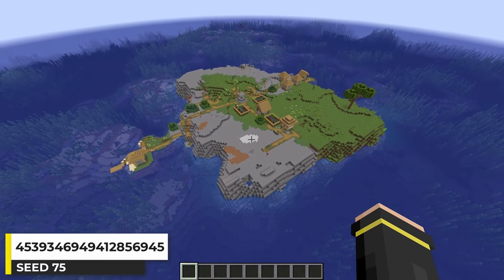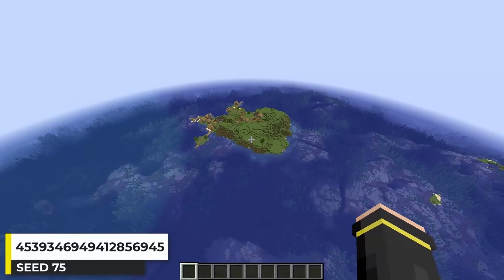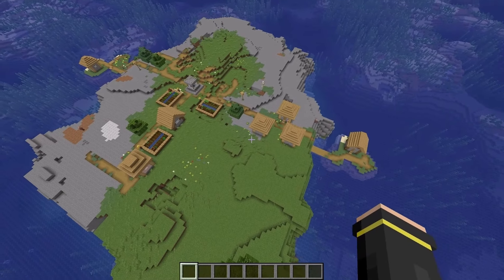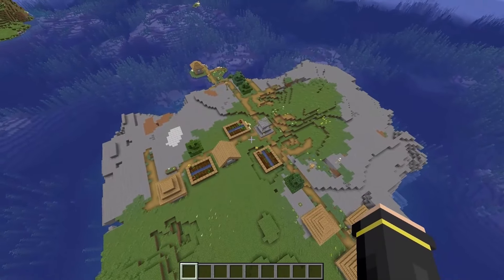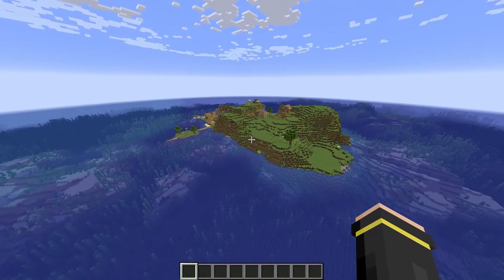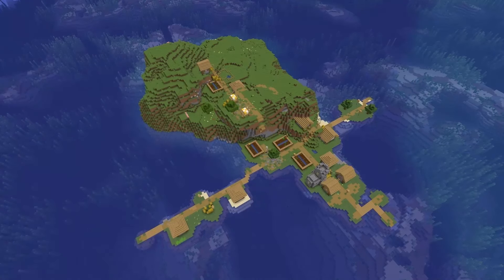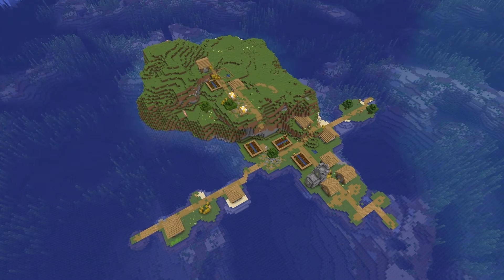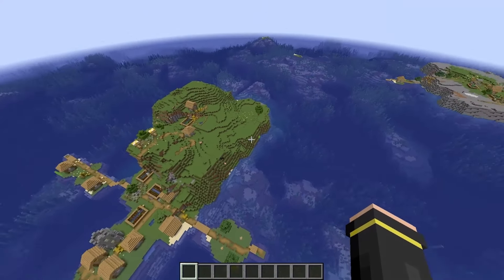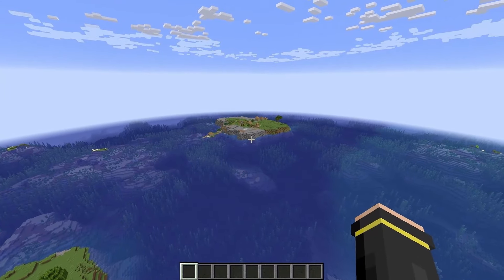What's better than one island village? Two island villages. In this seed we spawn on a plains and stony shores island where the village generates right across the middle — it has seven buildings and a few farms. To the northeast, there's another island village on an all-plains biome island with ten buildings and a few farms. A seed with two island villages so close to each other is just really awesome.